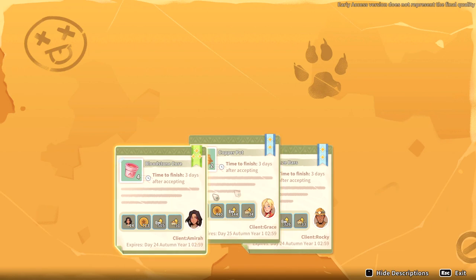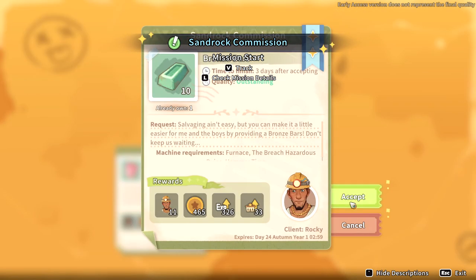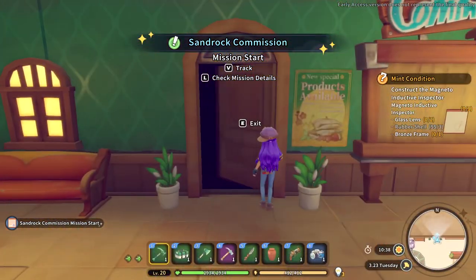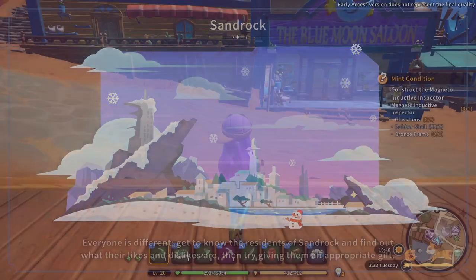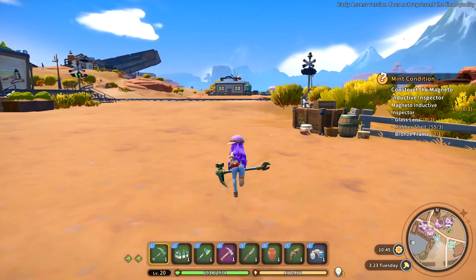Commissions are just really lackluster right now. I guess I'll just take these two — there's only one on there. My god, what's going on? You need to get some more commissions, Yan. They're just terrible right now. There's that one left on there but I can't even do that one. I'll go check to see if there's anything I can do with these commissions. We also need to construct this Magneto thing.